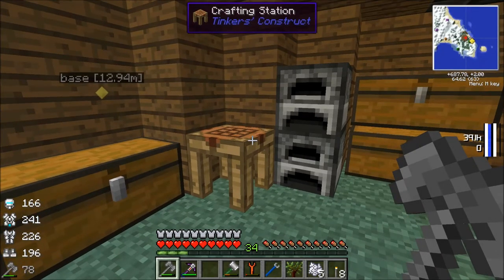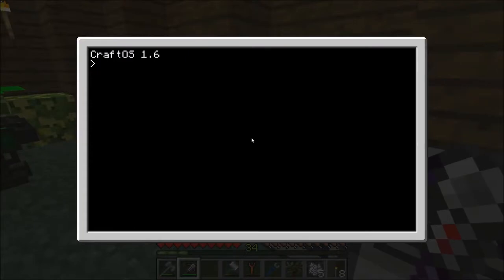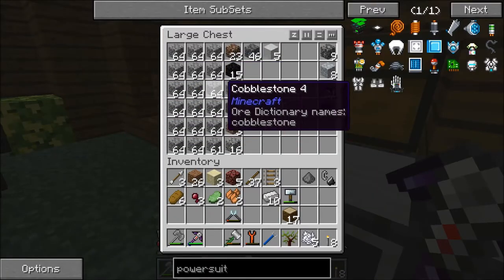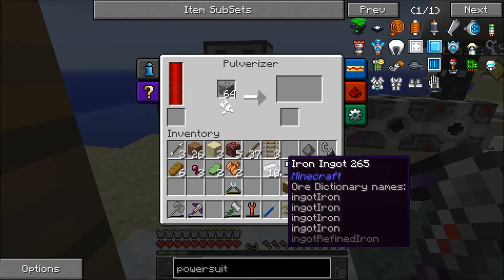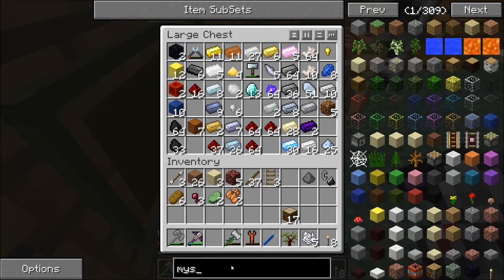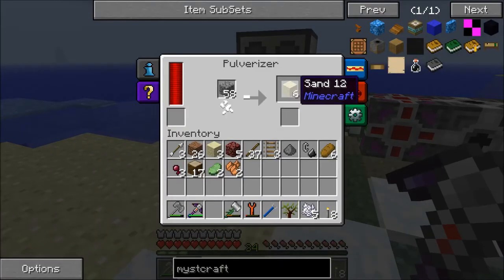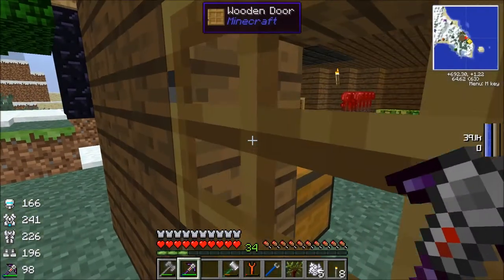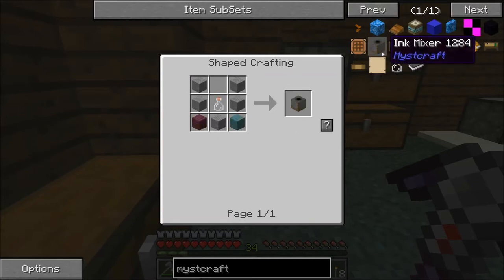Alright now that we got that done, Mystcraft — which — let me see. We'll grind these up. Put some of our stuff back. Alright, don't need this. Mist — now I'm not too familiar with Mystcraft. I know what I can do, just not how to do it. Just melt those real quick because I know we're getting bottles. I do believe we need the ink mixer.